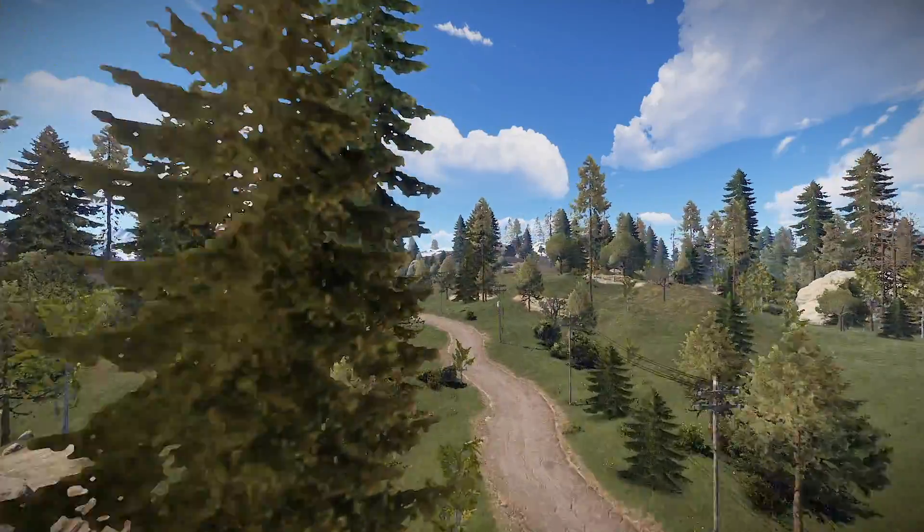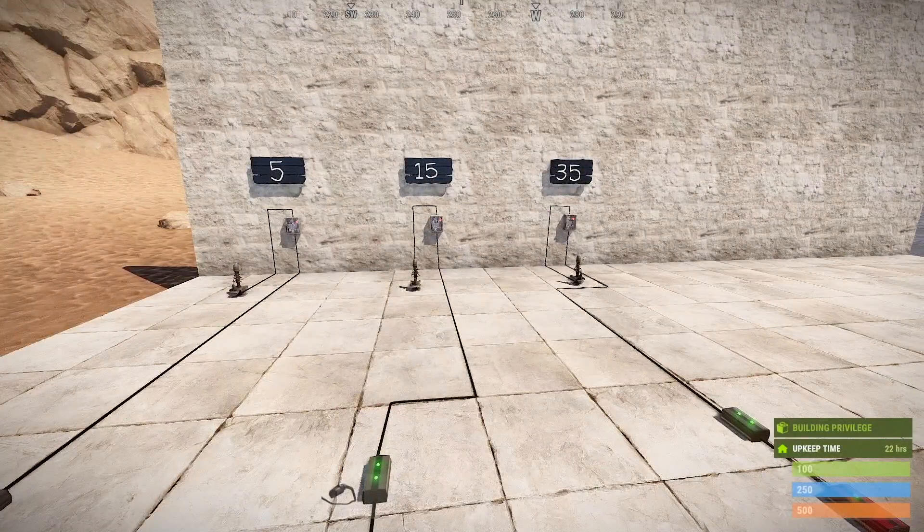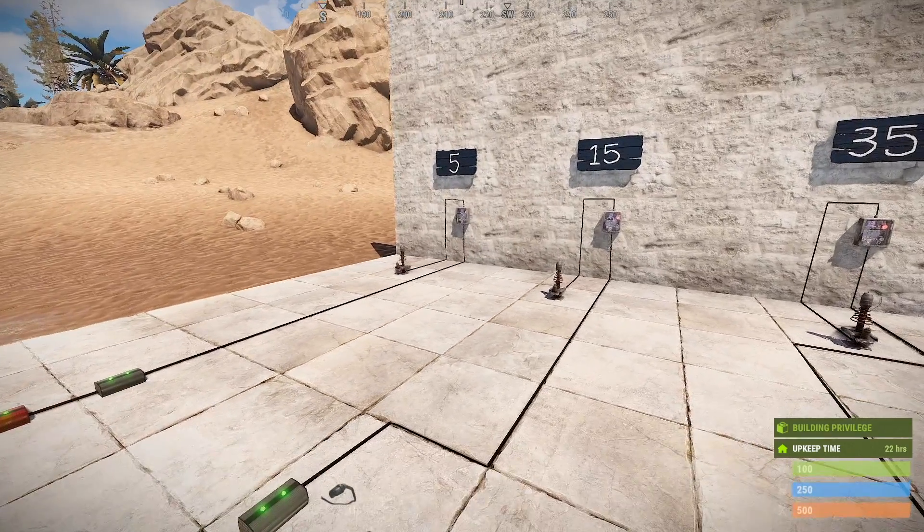Otherwise let's get in and check out the Tesla coil. So today we're just going to be having a look at the Tesla coil which has just been introduced to the game. It's designed as a trap, and essentially if you're within the radius of the electricity that it's emitting, you're going to be taking damage. The way that they've set it up is the more electricity that you put into the Tesla coil, the more damage it will inflict.